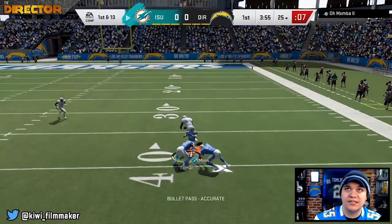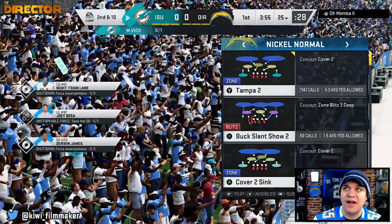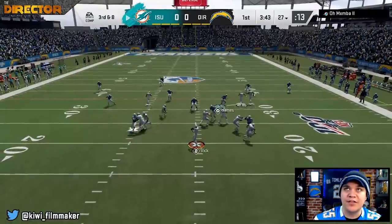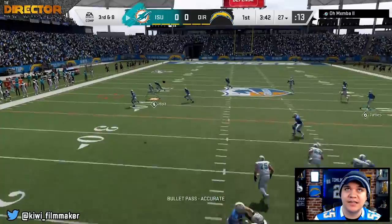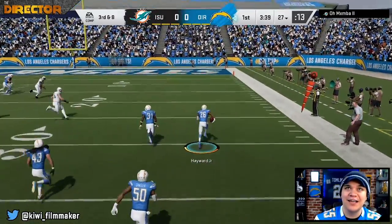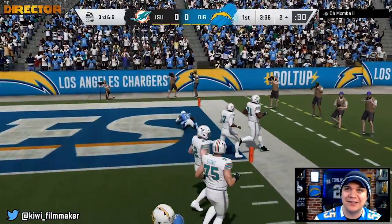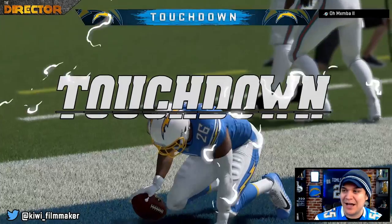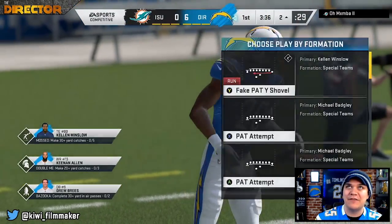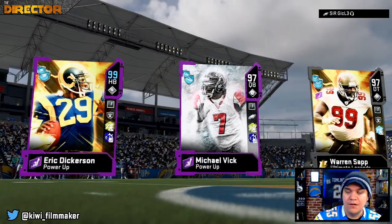Alright, here we go. Game one — he's got Michael Vick. Starting off on defense, he's got the ball. He's going to try and go deep to Randy Moss and it's going to get almost picked off — at least the Moss X-factor is out of sight, out of mind. Third and eight — that's going to get picked off by Casey Hayward. Casey Hayward takes it all the way back — pick six on the first game! We're up seven points without even trying. First game, first rage quit.